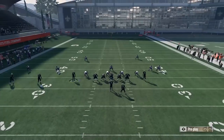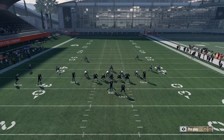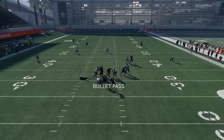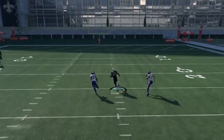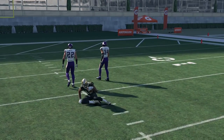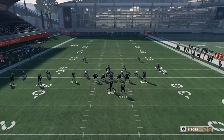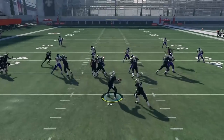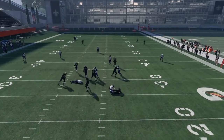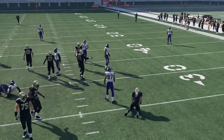You can still playmaker the hitch underneath, make your opponent respect it, and then hit them with the backside post from Michael Thomas. Once again on the motion — looks like cover two here. Against cover two that post route is still going to be effective; you don't even have to worry about playmaking it if they don't have a deep defender in the middle of the field. The pass rush got to me that time, but he was going to be running free.